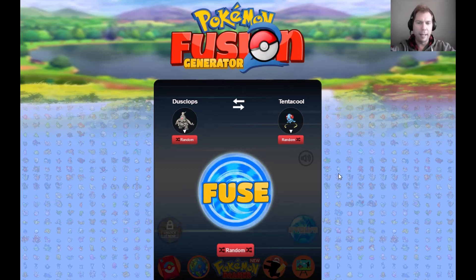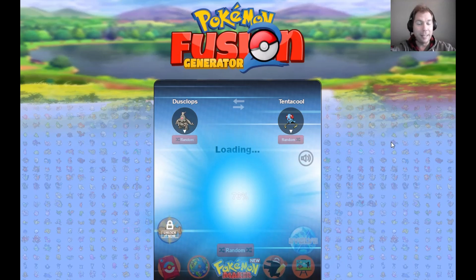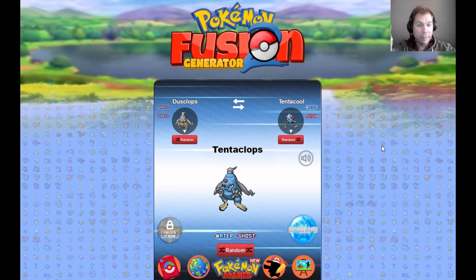What I'm getting at is that with a lot of fusions on this generator, you end up with a Pokémon that just looks like a fusion. If we go with Dusclops and Tentacool — Tentaclops — he looks like a Tentacool crossed with Dusclops, he does not look like he could be his own unique Pokémon. What we're looking for today is to create Pokémon that don't really look like what they're based on, and could just be completely independent.